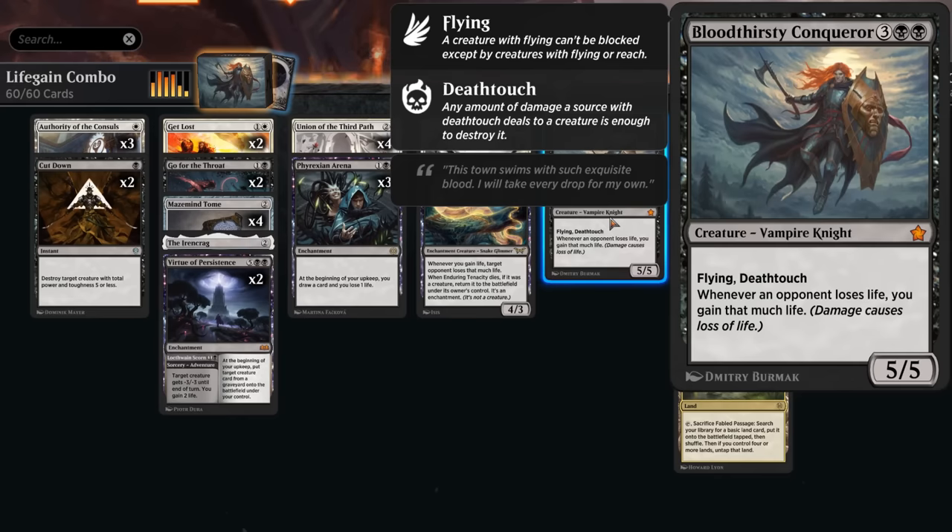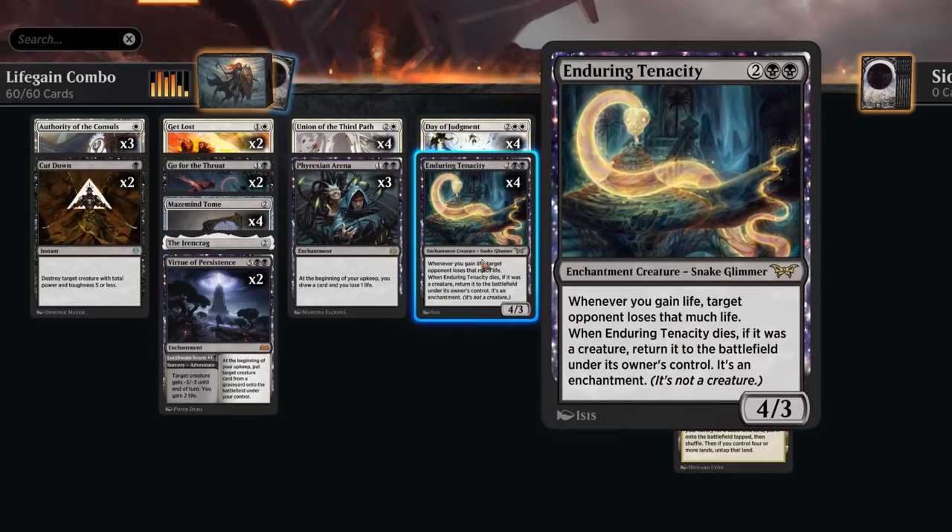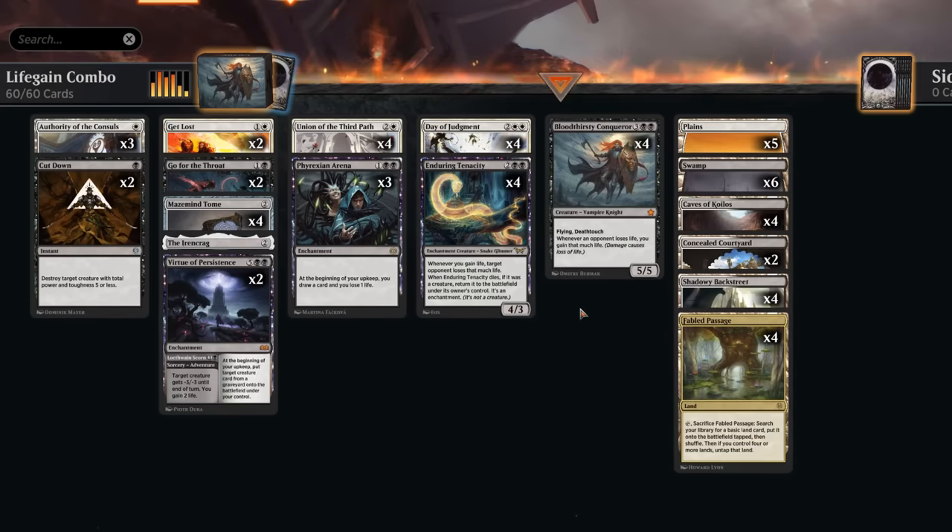A 5/5 creature is a little easier for the opponent to interact with compared to an enchantment like Exquisite Blood in other formats. However, Enduring Tenacity will come back as an enchantment if removed, so our opponent needs to exile it to get rid of it for good, or destroy it twice once it's an enchantment — which is asking a lot. That's our two-card combo, and there are a few ways to incorporate it in black-white life gain decks.